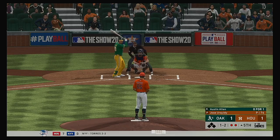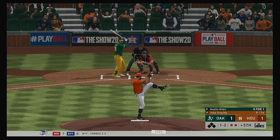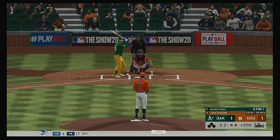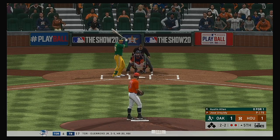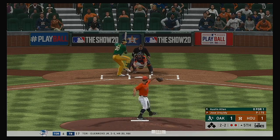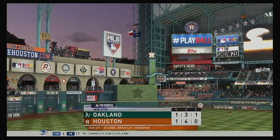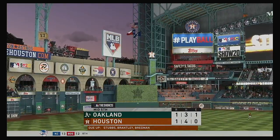Now at the plate: Austin Allen — he's got 0-for-1 in the ballgame. Trying to pick up that outside corner but this misses, and it's back to even at two balls and two strikes. And yet another strikeout — his 11th of the ballgame, and this one ends the inning.